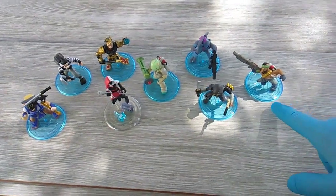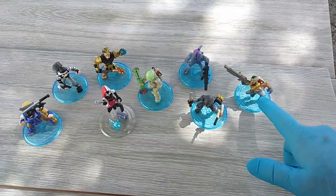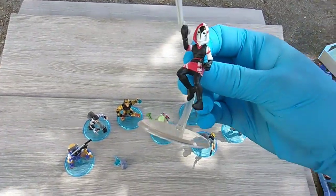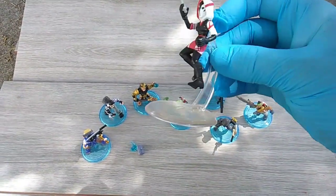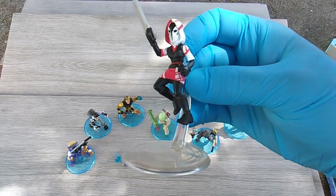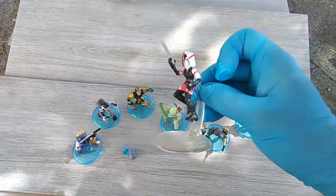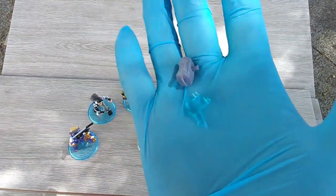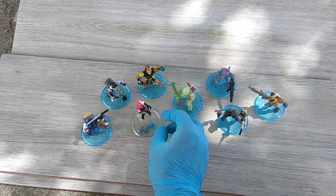Not only does the Ace have to have a base plate stand like Bandolier, it also comes with this weird clear jumping — or flying, off-the-ground — base plate. What's super weird about this is the Ace comes with two back blings, neither of which you can use, because you have to use the plug in her back for this weird stand. Here are the two back blings — of course, I don't know the names. So that's a weird one.